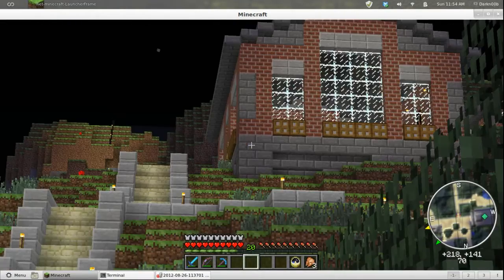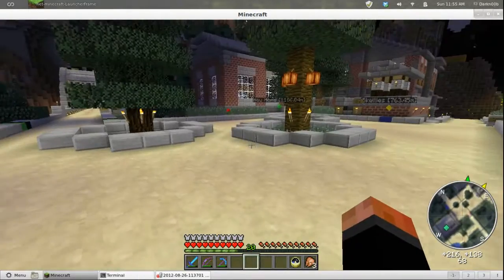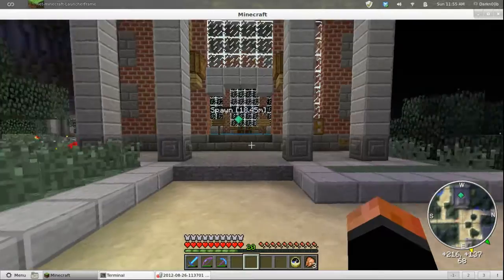If I had known they were going to be building with brick, I would have donated some — they probably did it in creative mode anyway. But I do have a lot of brick. So you walk out of spawn this way.